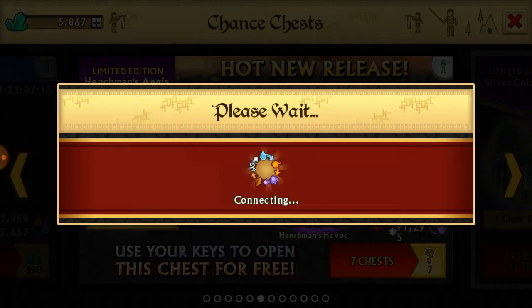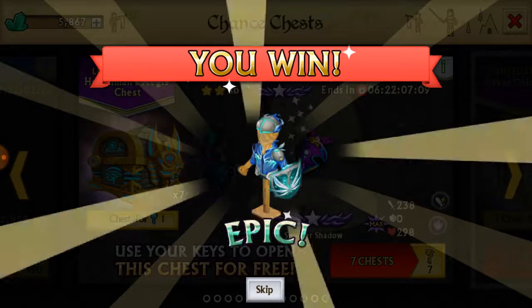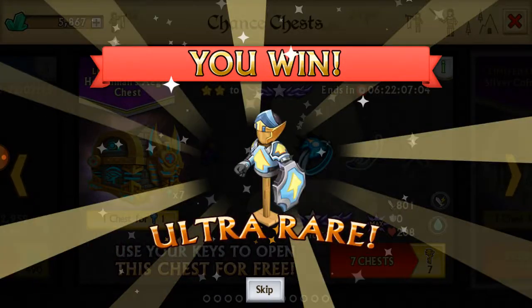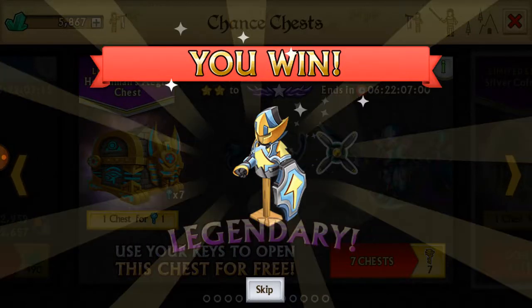We've got seven keys left — I'm not going to skip these last seven. I would love to get either set. The water spirit might be better because I could make two pluses if I got that. Come on... I don't think it's gonna happen. Oh, that really got me there for a second. That's it.